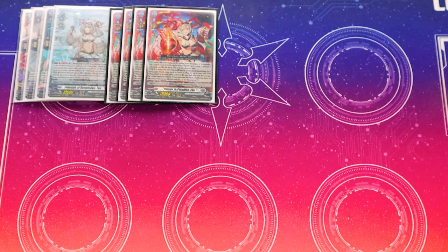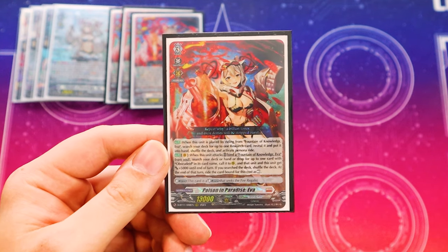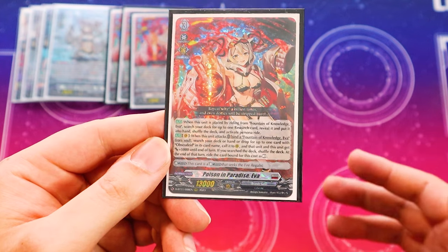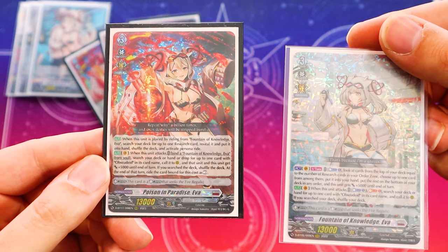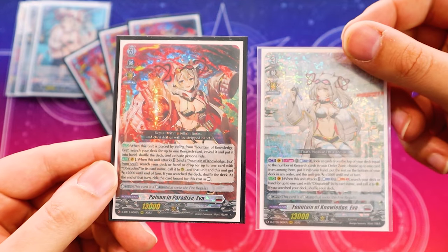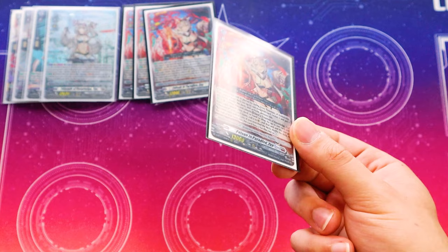Going into the grade 3s, we run three copies of Poison Ava. Poison in Paradise Ava lets you search out a research card from your deck, put it into your hand, and then activate Persona Ride when you place it normally. If you're using Immigrar and you rode that turn already, you wouldn't be able to use the Persona Ride, but it's still fine — searching out research cards is still good. When Poison Ava attacks, you bind the grade 3 Ava from your ride deck, then search your deck, hand, or drop for an Upski Died and call it. This unit and the Upski Died get 5k, and at the end of the turn you ride this Ava back onto your Vanguard Circle as rest. Being able to search out Upski Died without paying a counterblast is really, really good, and the fact that Immigrar searches it makes it even better.